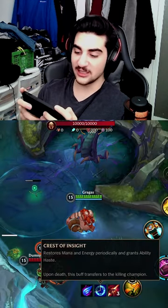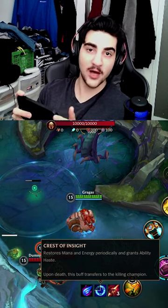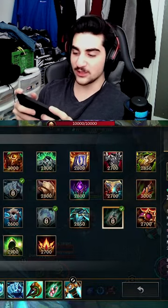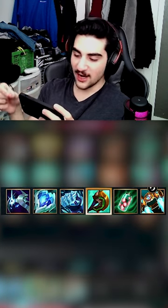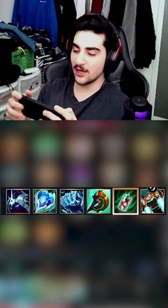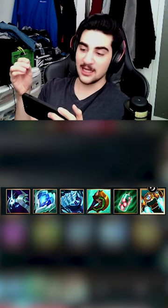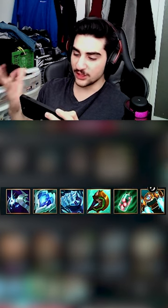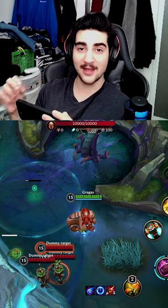After that, you're going to need to make sure that you have Crescent of Insight, which is the blue buff, and you're going to need to have this build. You're going to need Cosmic Drive, Frozen Heart, Iceborne Gauntlet, Divine Sunder, and Seed Jar. Once you have all these components, and also you're going to need Boots of Lucidity Enchantment because that will give you more cooldown. So that's the only way to do this with Gragas, so make sure to try it out.